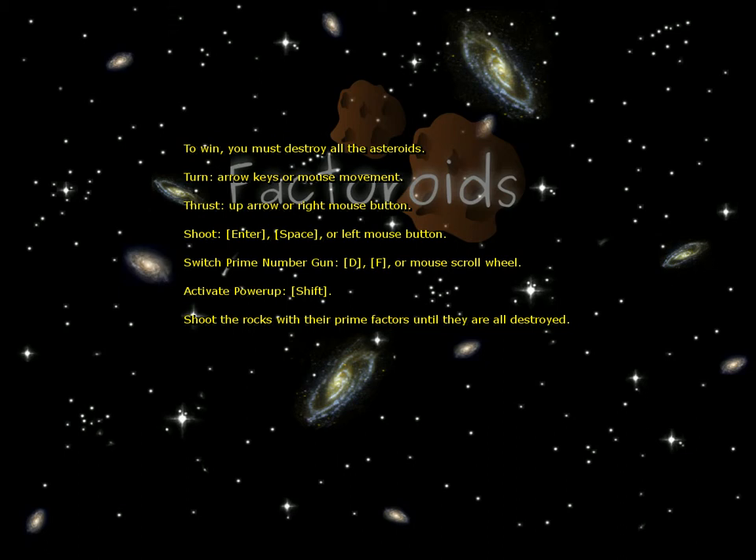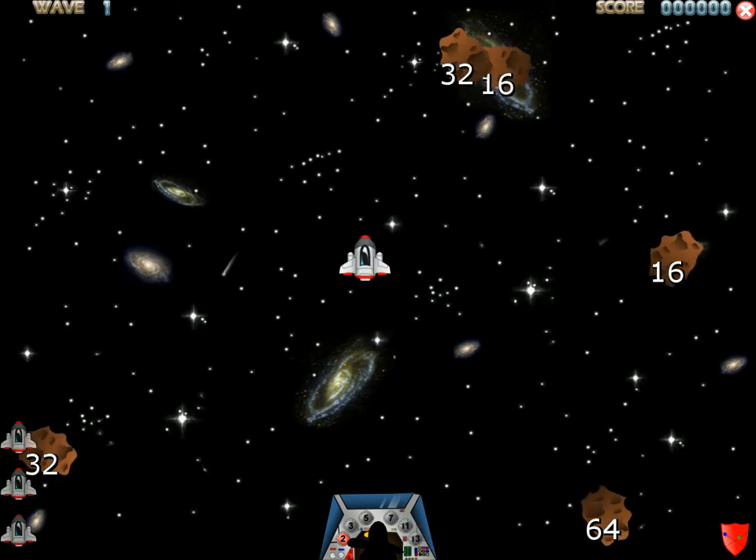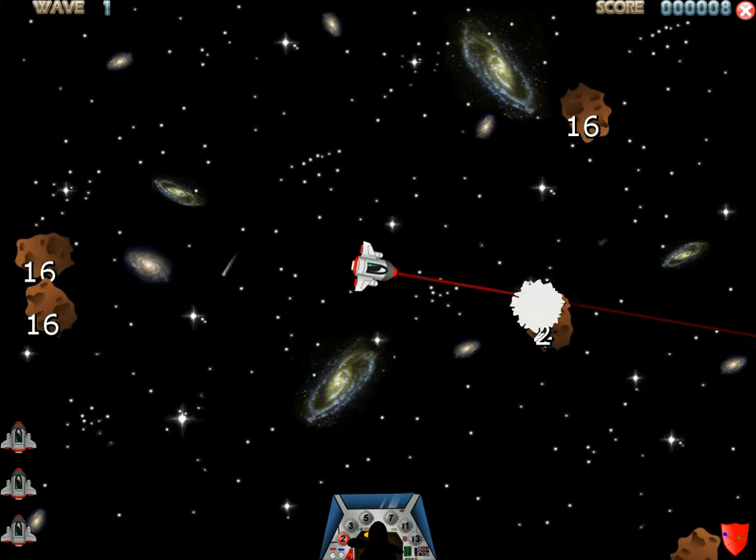To win, you must destroy all the asteroids. To turn, we use arrow keys or mouse movement. To thrust, we use up or right mouse button. To shoot, we use center, space, or left mouse button. To switch prime number gun, we use D or F, and we can also use the mouse scroll wheel. To activate power-up, we use shift. So let's start.